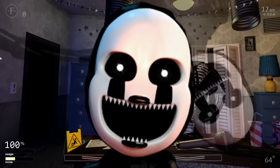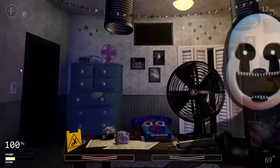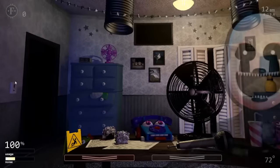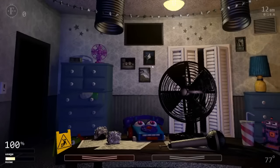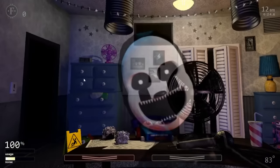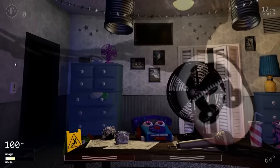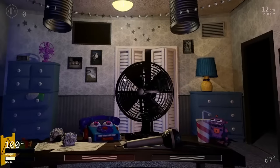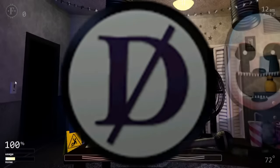Nightmarionette is the only animatronic affected by your mouse placement. He picks one of 6 spots — 4 in the middle of the room and 2 in the upper left corner — every second until the player touches him with the mouse. For every frame the mouse cursor is on his body, starting from a value of 255, this decreases by (AI level / 5 + 1). Once it reaches 0 — taking anywhere from 3.55 to 0.85 seconds depending on AI — he will be fully visible and attack. Every frame the mouse leaves his body, this value increases by 1. Placing your mouse in the lower left and lower right corners is the best way to avoid him. He cannot be disabled with the death coin.